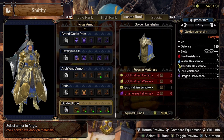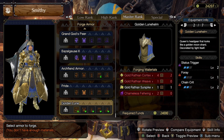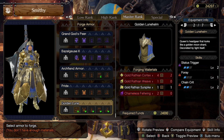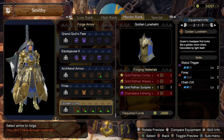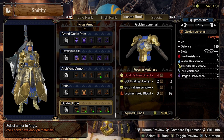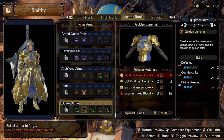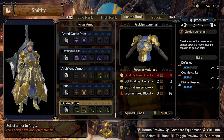Let's check it piece by piece. The helm has two level-two slots, which is great space, and then Status Trigger, Fluoride, and Chain Crate. This piece alone makes your build if you're working with those three skills — that's really good.